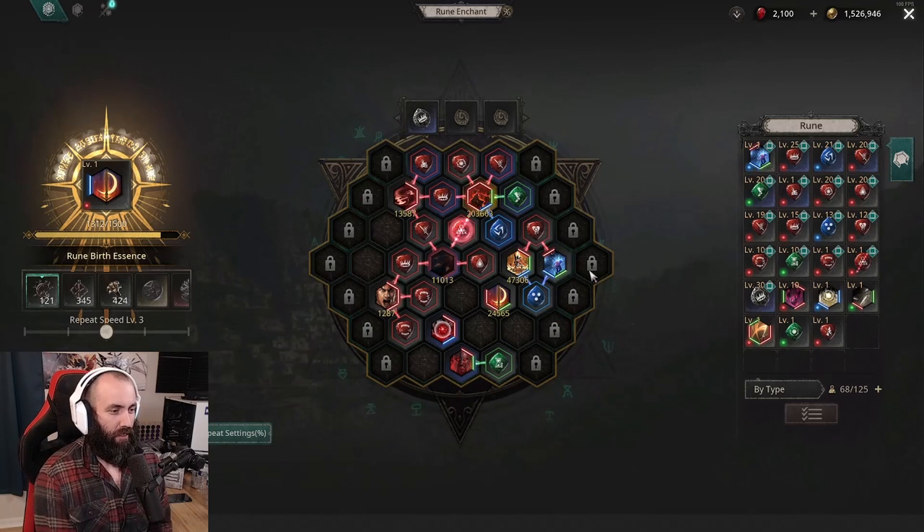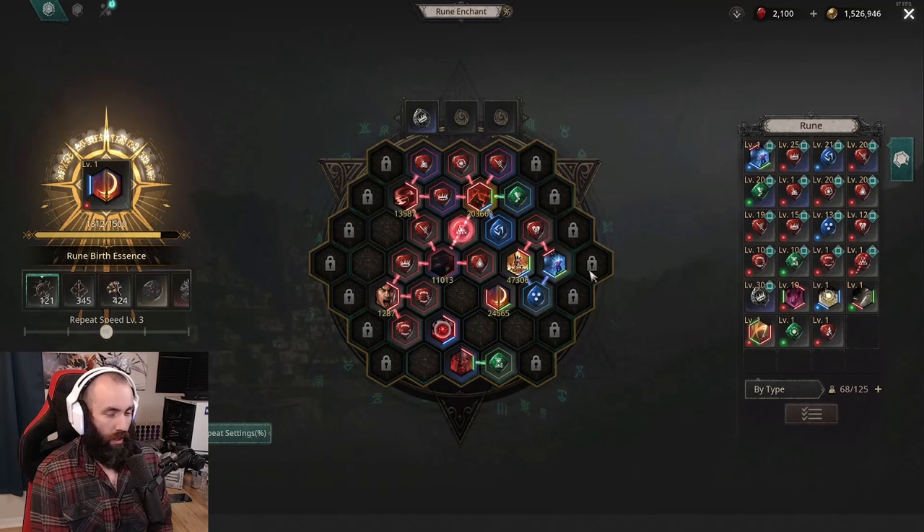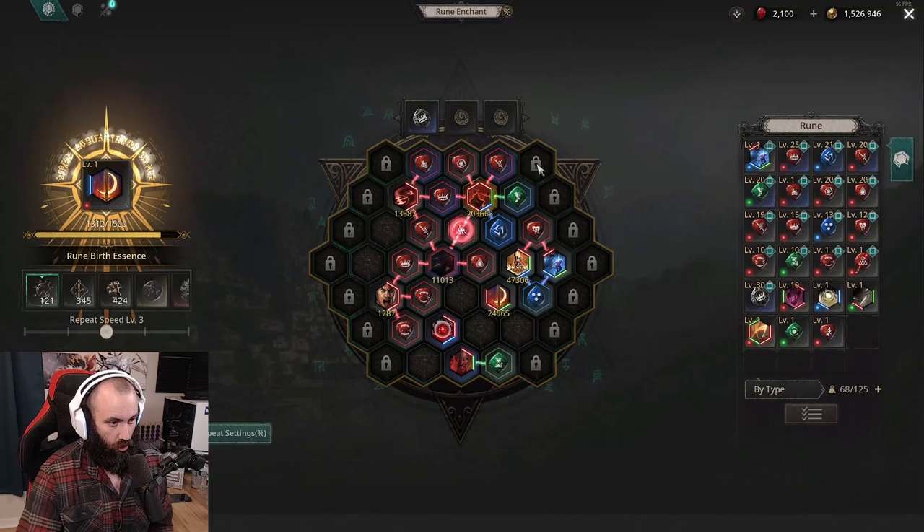If you get a six link and dismantle it — which will be something many of you do later on, not right now — you will get a condor essence and a full crystal. Those crystals are used to unlock the side slots on your tree or honeycomb to give you more room for your skill gems.